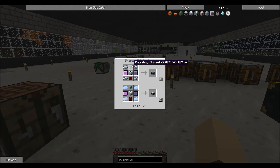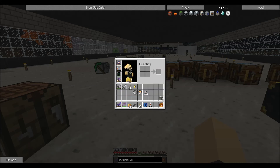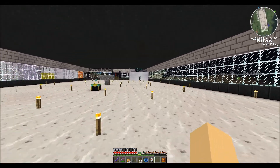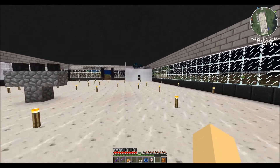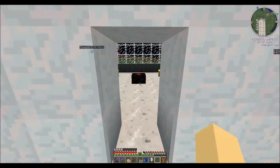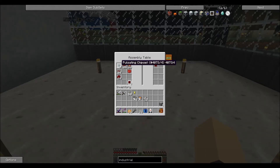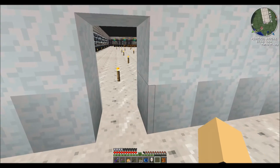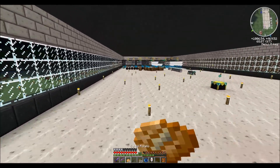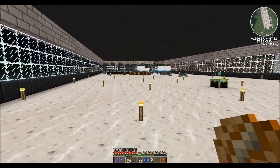We are going to start with an industrial centrifuge, so let's get making. It's actually not nearly as hard as I thought it was gonna be. It takes two pulsating chipsets which I've already got over here, plus a couple of advanced machine blocks which I think I'm pretty much ready for. Yep, two of those - excellent. This will actually be pretty easy.